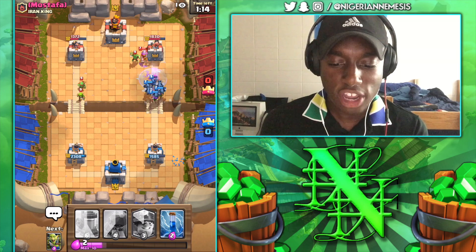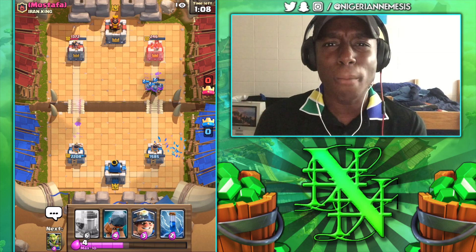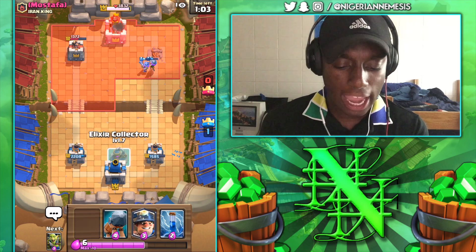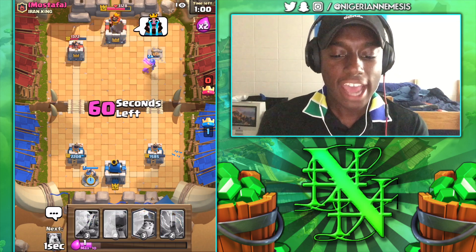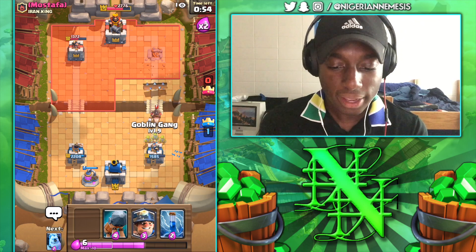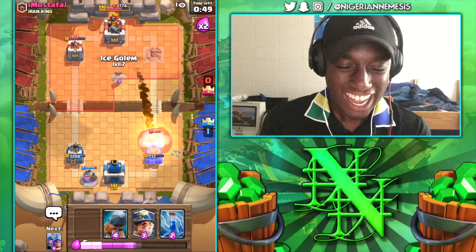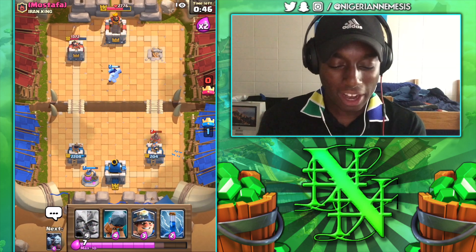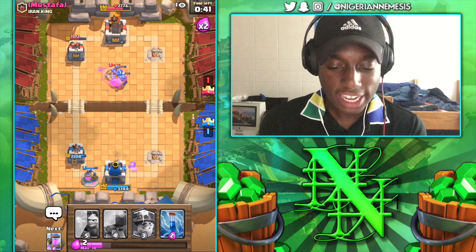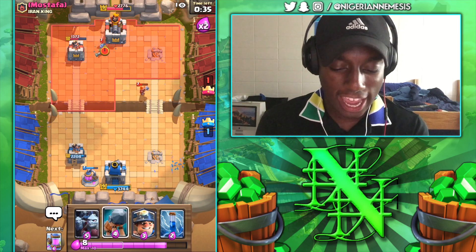We've got the Musketeers, all three, plus the Minion Horde — they're going to do so much work against that tower. Firing squad — down goes the first tower of the game! We're going with the Collector in the back now and getting ready for that Hog. We need our Goblin Gang, but I'm going to predict that Log — yep, good Log on his part. We accidentally played our Goblin Gang a little bit too early — big mistake this far into the game.